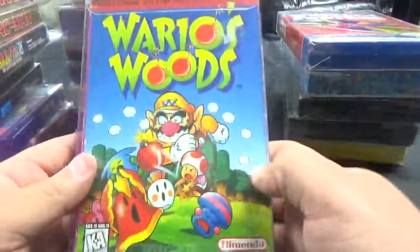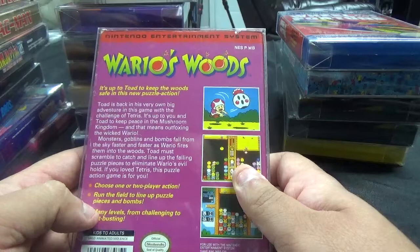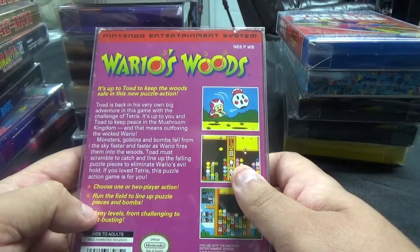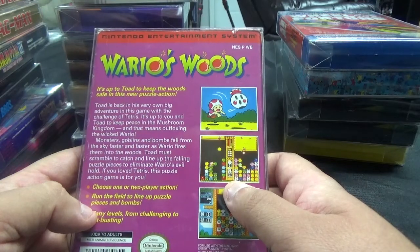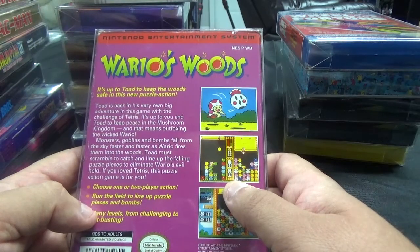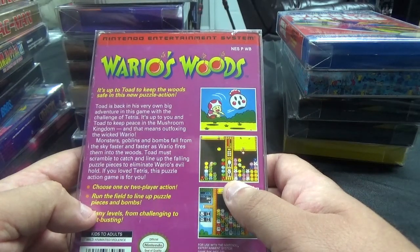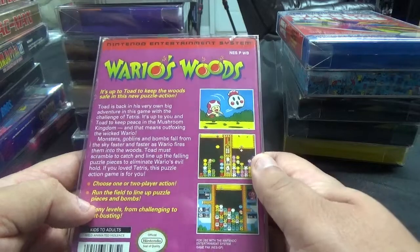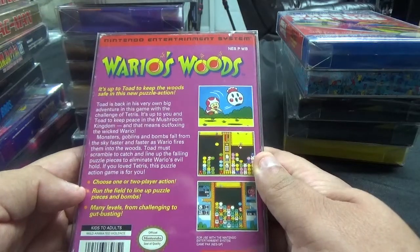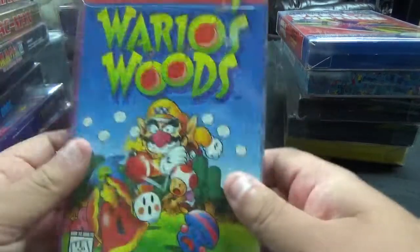From Nintendo, we have Wario's Woods. It's up to Toad to keep the woods safe in this new puzzle action. Toad is back in his very own big adventure with the challenge of Tetris. Monsters, goblins, and bombs fall from the sky faster and faster as Wario fires them into the woods. Toad must scramble to catch and line up the falling puzzle pieces to eliminate Wario's evil hold. Choose one or two player action, run the field to line up puzzle pieces and bombs, with many levels from challenging to gut-busting.